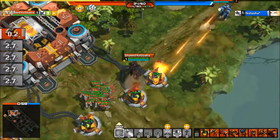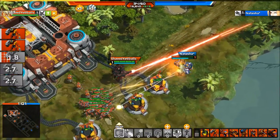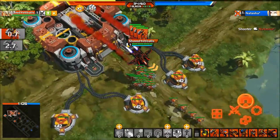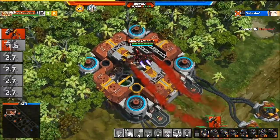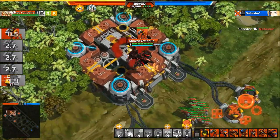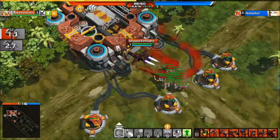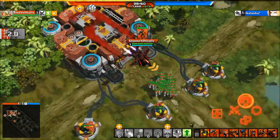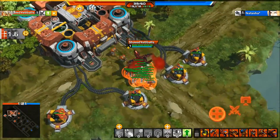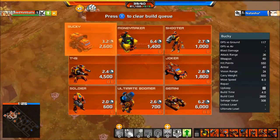If you're playing PvP you want to fill up your unit upkeep with them — leave like five or six slots open, but you want to try to get as many as you can. The Shooters do attack ground and air units; they have to stop to shoot, which makes them really good for clearing the map. If you set them to attack command at the enemy base, they kill everything on the way there.